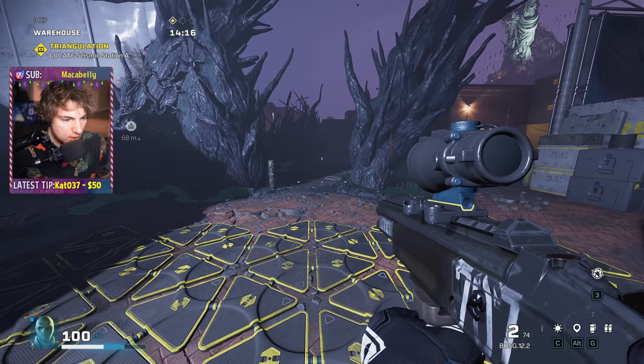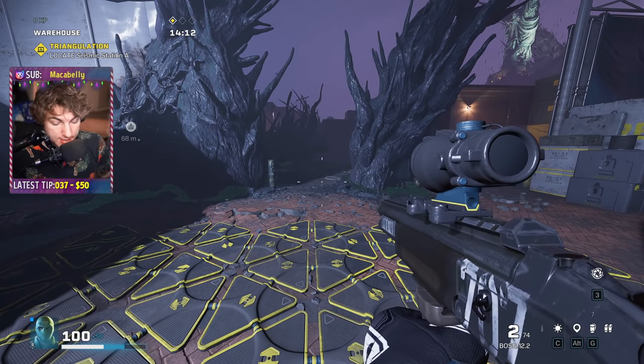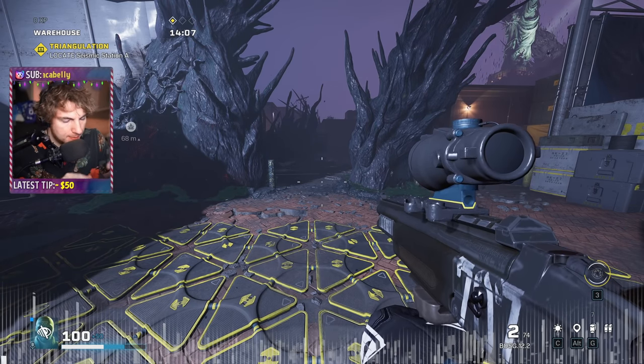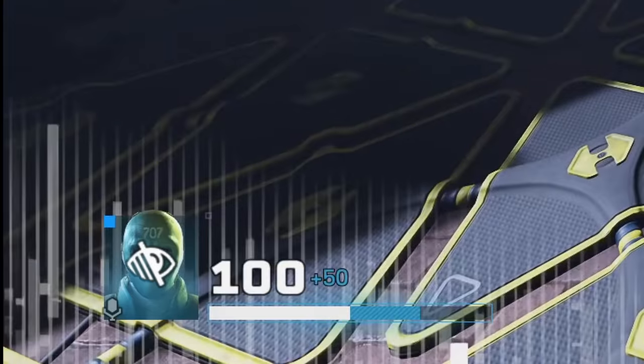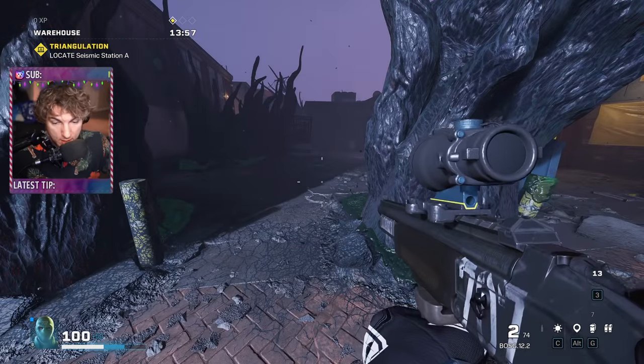Let's go over Vigil's skill, because while it's really straightforward there are some nuances. You press 3 and you get an indicator at the bottom of the screen, which means you're invisible to enemies — they don't know anything. There are things that will cancel it, like sprinting. You can see how it goes back on its cooldown when you sprint.